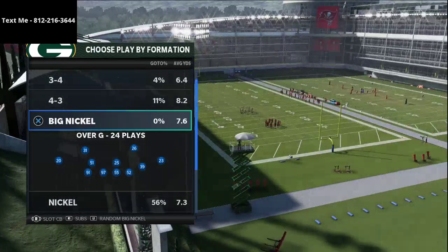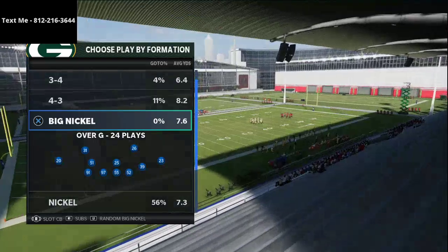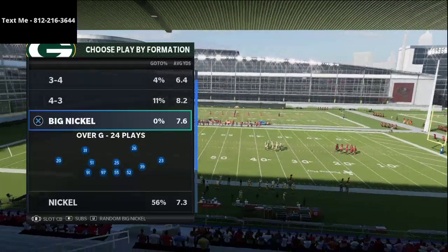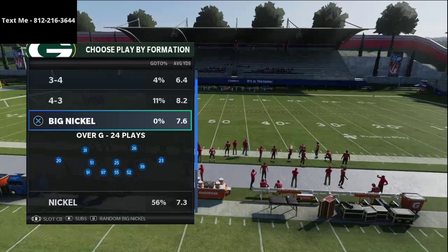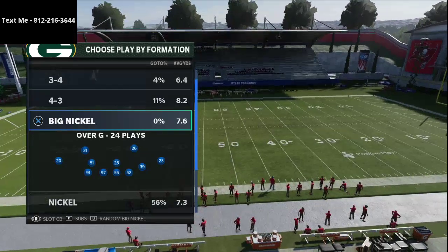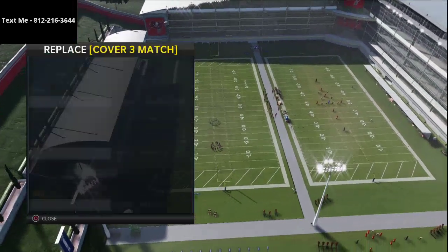I want to share two really powerful components of the scheme. DeCroft was often using Strip Specialist on his user with Taylor Mays. One of the beauties of the Big Nickel Over G is that it can stop both the run and the pass at a very high level, and it also allows you to user rush right off the gap without creating new looks for the offense.